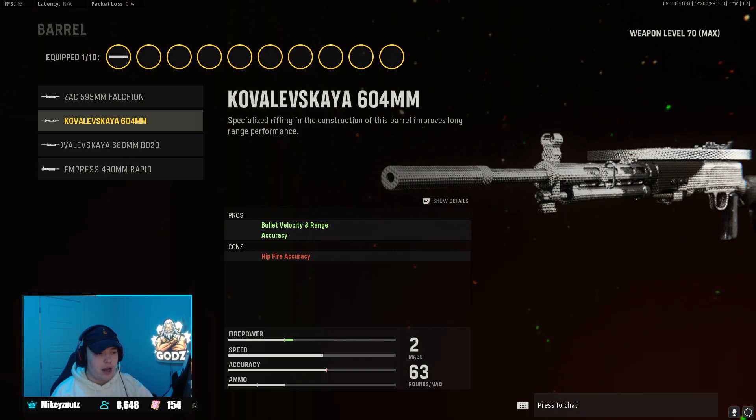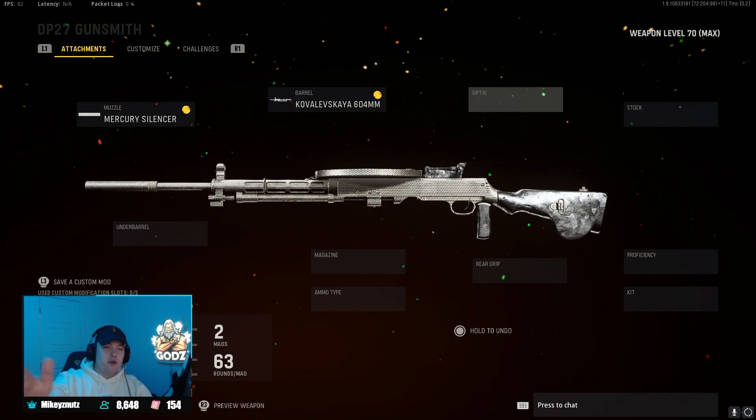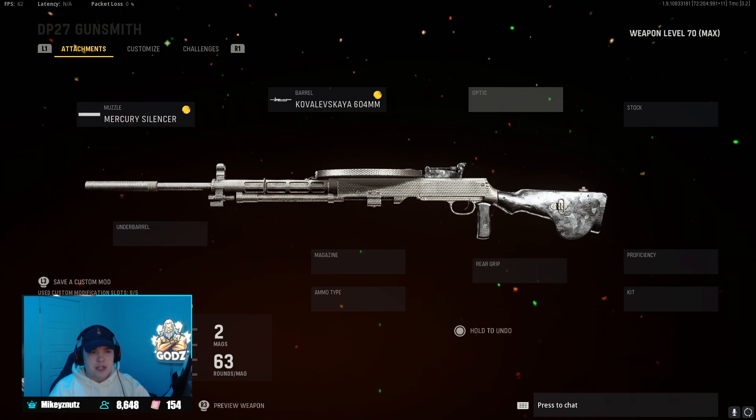For the barrel, we're going to be playing with the second barrel — the 604mm barrel — helping with bullet velocity, range, and accuracy. The great thing about this weapon is that you're beaming kids from across the map like they're right in front of you. The bullet velocity and range is insane. I was playing Gavutu and I was beaming kids from so far — two to three bullets — like they were right in front of me.